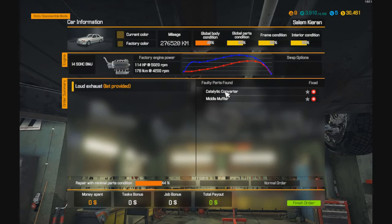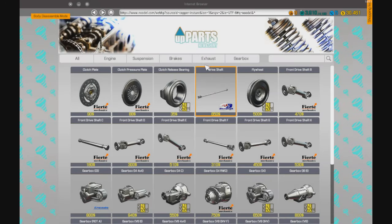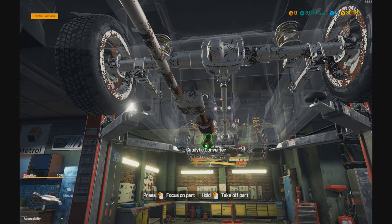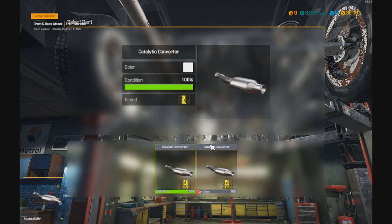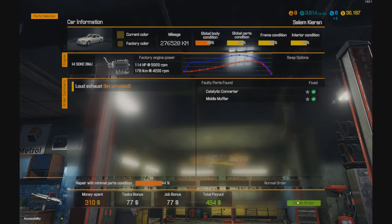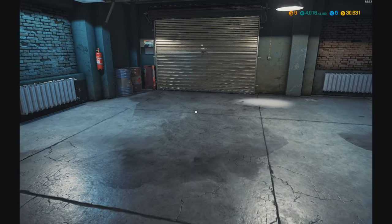See if it's got a list — catalytic converter and middle muffler. Alright, the muffler is second from the bottom. Easiest job ever — that was it guys, two parts. Spent 310 to make 460. Alright, we'll just make this video quick. We will be back in a few minutes with another video — till then.